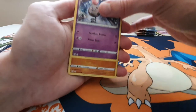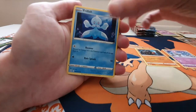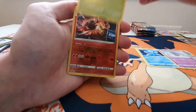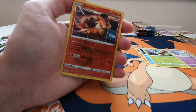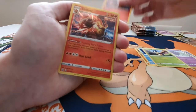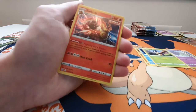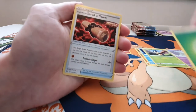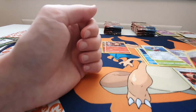We have Spoink, Roli Coli, a Frillish, Espurr, Blipbug, a Single Strike Reverse Holo Malamar — very nice — a Holo Single Strike Malamar — there you go — Energy, Drainer, Bisharp, and a Single Strike Energy.